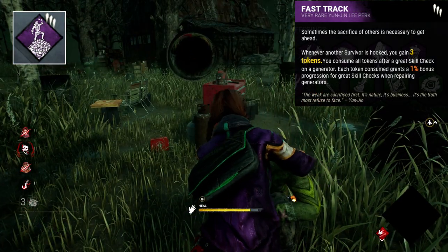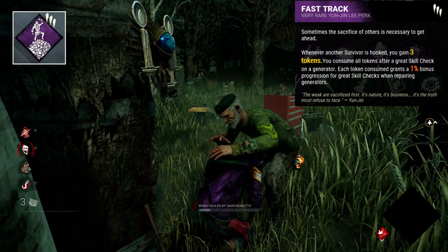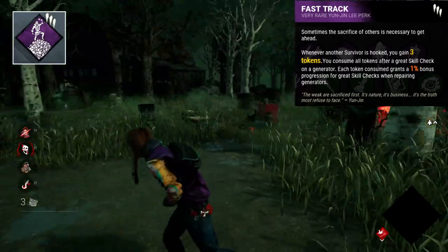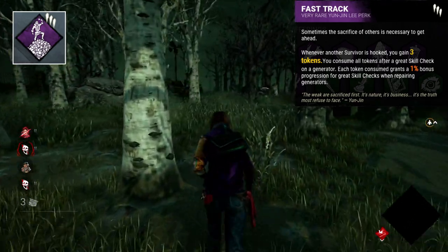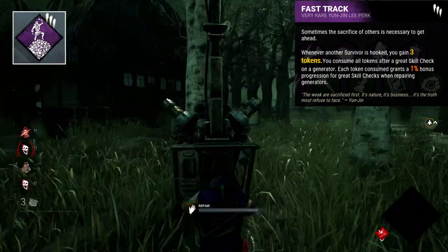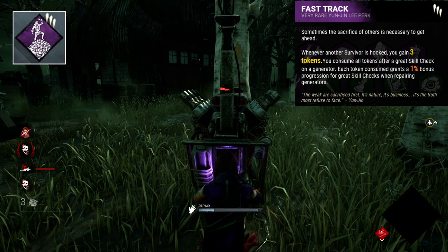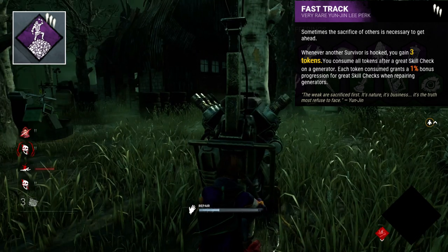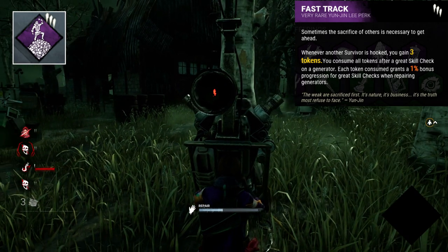Fast Track is a gen-based perk. Each time a teammate is hooked, you gain three tokens. These three tokens represent a percentage progression on a generator. If you hit a great skill check, these tokens are consumed and the generator progresses by the amount you have. It's a cool idea and I think a pretty unique one too. Most gen progression perks typically just give a flat buff to speed or to teammates. I like that this gives you tokens, allows you to stack and save them up, and is still pretty good at increasing gen speeds. It kinda sucks that it relies on teammates getting hooked, but that usually happens enough to make the perk worthwhile. One of the more interesting gen progression perks in my opinion.